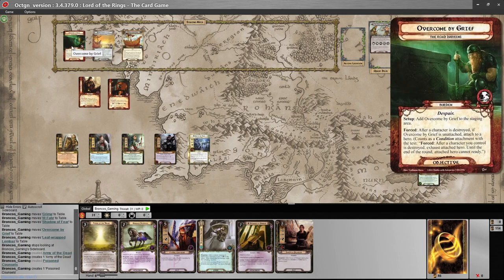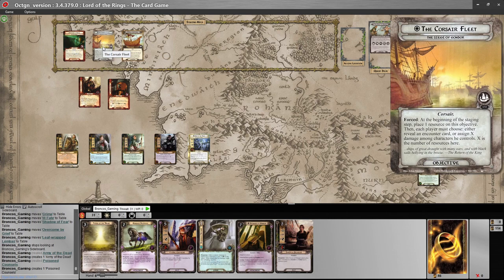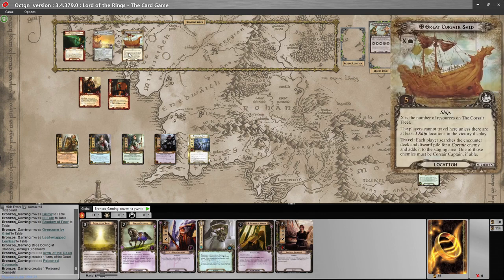We do get some Burdens that we carry with us: the Overcome by Grief, the Ill Fate, and the Shadow of Fear — which I still regret taking because it is an absolute bastard. We also have the Corsair Fleet with a forced reaction: at the beginning of the staging step, place one resource here or on this objective, then each player must choose to either reveal an encounter card or assign X damage among characters, where X is the number of resources here. So the longer this takes, the worse it gets. We also have the Great Corsair Ship in the staging area — its threat equals the number of resources on the Corsair Fleet. We cannot travel there unless there are at least three ship locations in the victory display. The travel effect has each player search the encounter deck and discard pile for a Corsair enemy — one of those enemies has to be the Corsair captain.